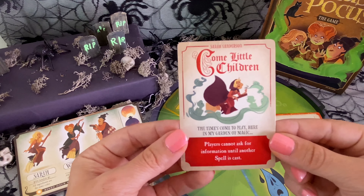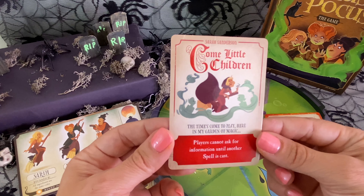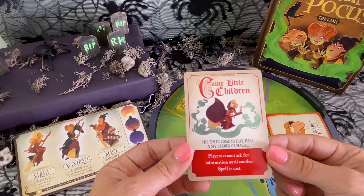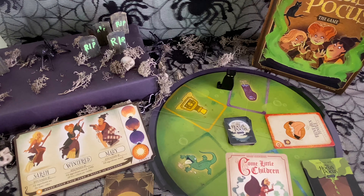We can take turns asking others for ingredients without showing them what cards we have. So if someone asks — do you have a Thinone Tongue? I do, and I can match it to the right color. And immediately after, I take a spell card to cast a spell.